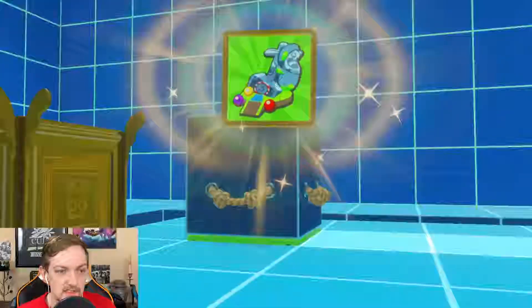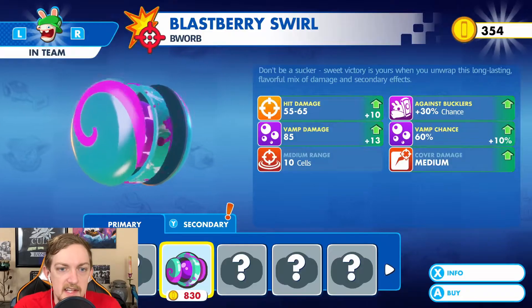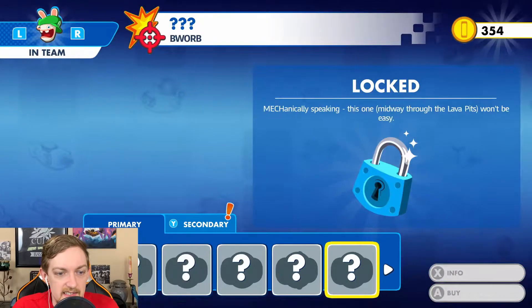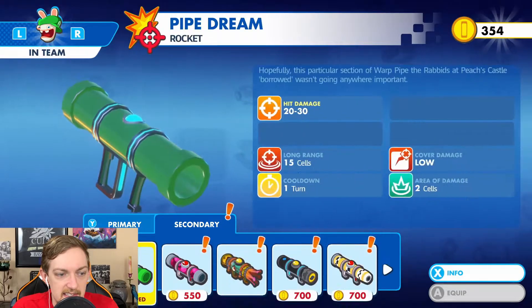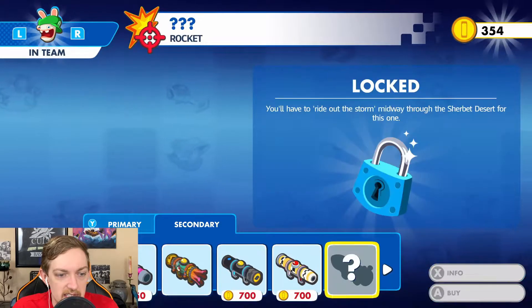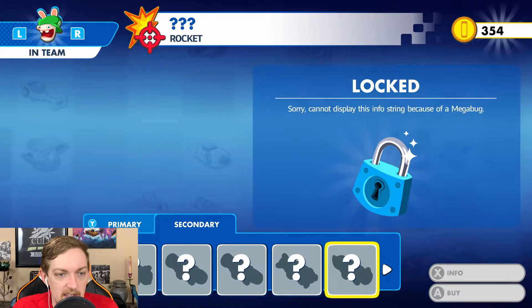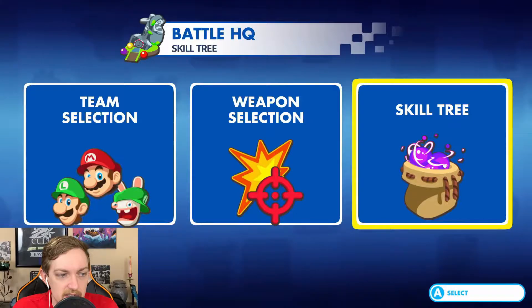Blastberry Swirls — we've unlocked a new weapon. Let's go ahead and check that out. Blastberry all around is way better, although we don't have enough coins! My heart aches — I don't even have enough coins to get him a better secondary weapon. I don't know where I can get more coins.